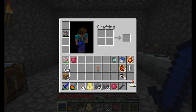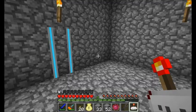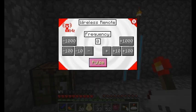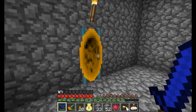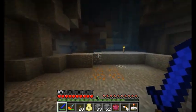First off, I'm gonna grab my wireless remote here. I was just down in my basement and noticed that my lava is not showing up. So let's grab this guy and get rolling. I'm gonna grab my remote — pulse 0 and pulse 1 — and that should get me a portal back down to this little guy down here. Now let's go find our pump and see what's happening.